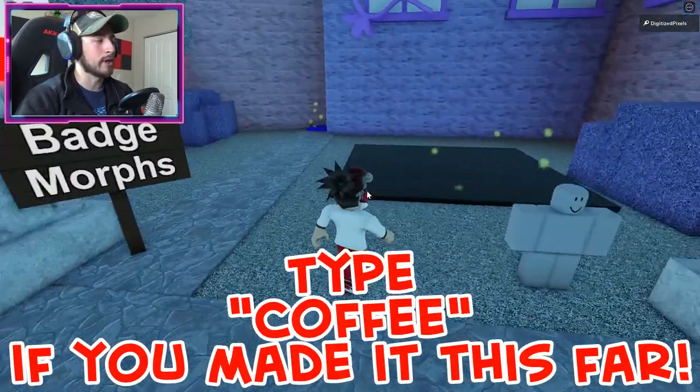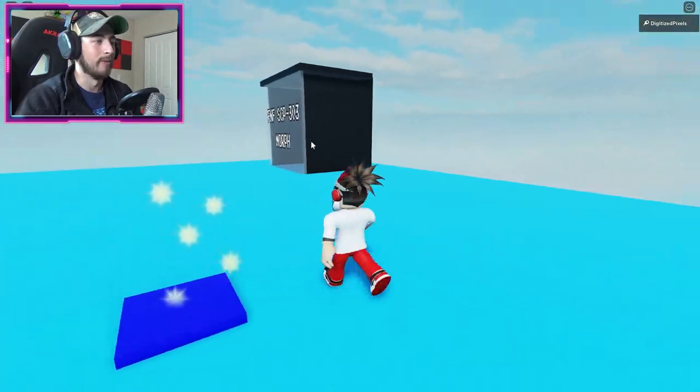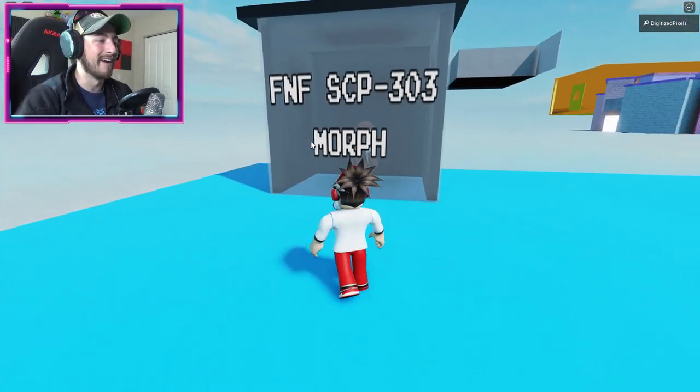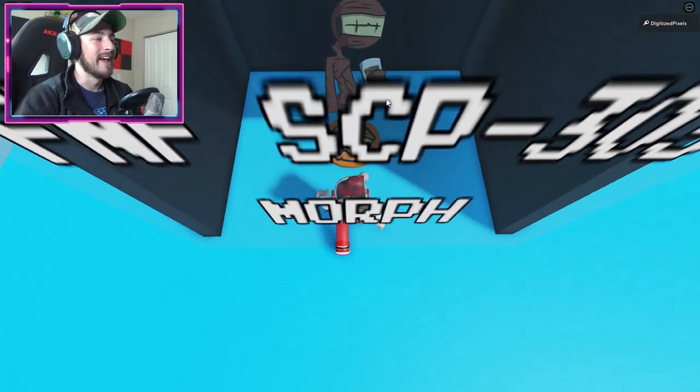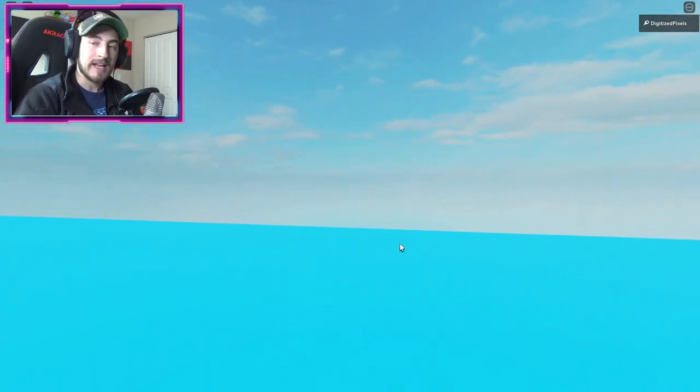You got the badge — the morph is gonna be over here. Badge morph, very nice. Just out in the middle of nowhere — FNF SCP, look at that. Coffee, coffee — you guys want to see me drinking coffee?